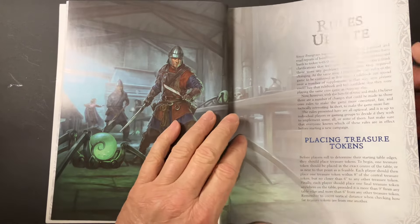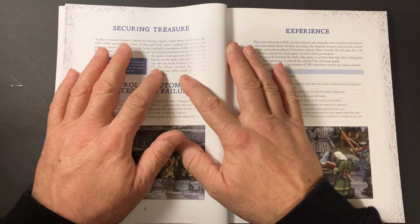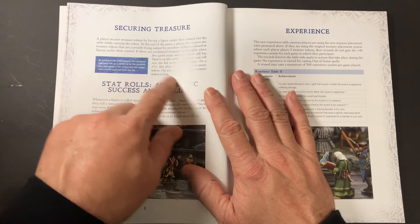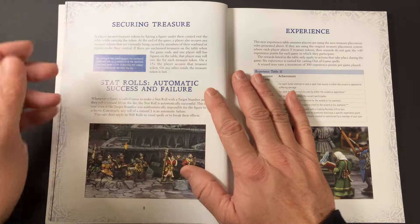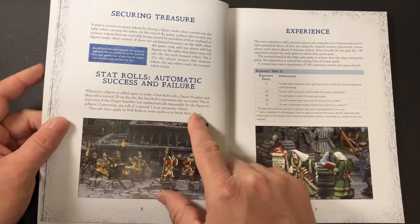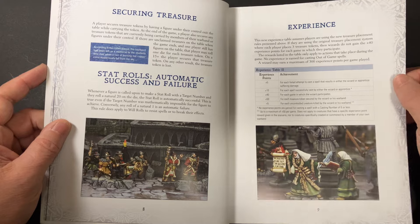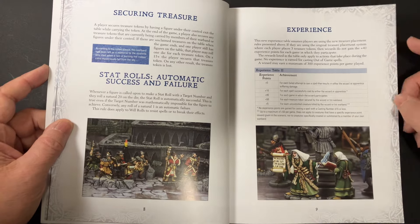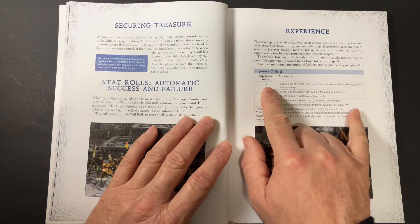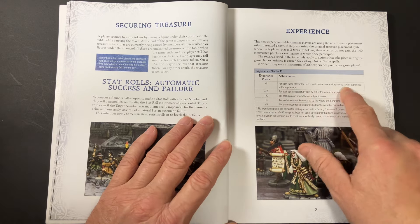The rules updates cover the placement of treasure tokens, securing treasure — this is where it introduces the D20. If you're the last player on the table and there's unclaimed treasure, you roll a D20. If you get a 15 or better, you get to keep the treasure. Also covered: automatic success and failure on rolls of 20 and 1, and changes in experience. You get five experience points for each failed attempt at casting a spell.